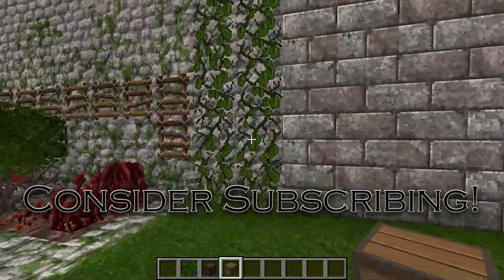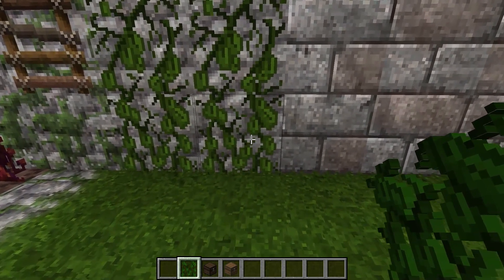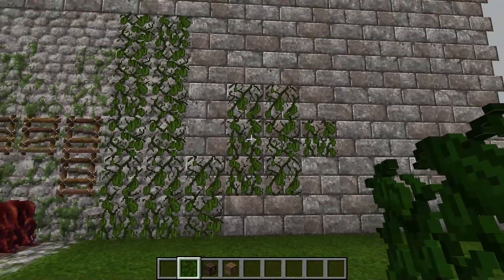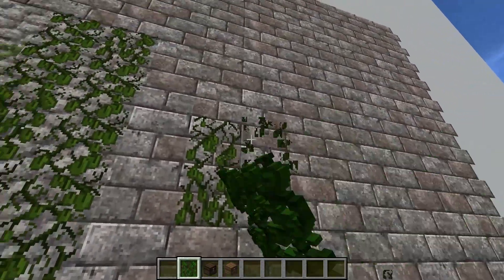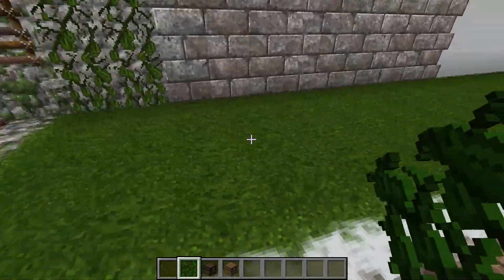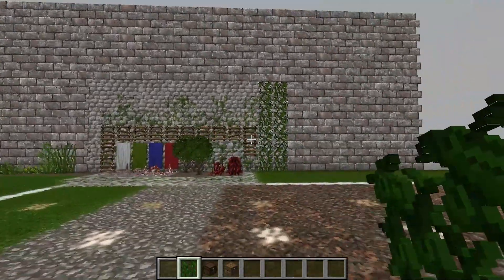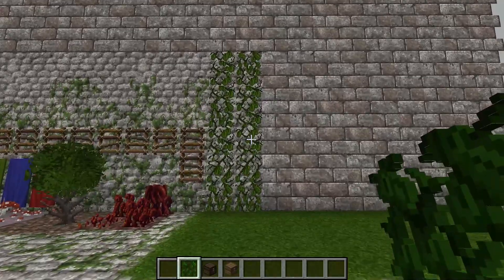Number one, we have vines now, and we got three different versions — that one, that one, and that one — and they show up randomly so it looks less tiled. They're also tinted, so depending on what biome they're in they'll change color — they'll have the same tint as the grass. In the badlands they look withered and dead, and in the jungle they look super vibrant. I really like the way they came out.